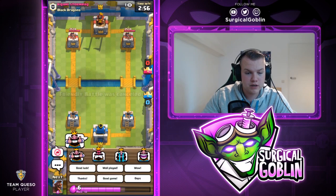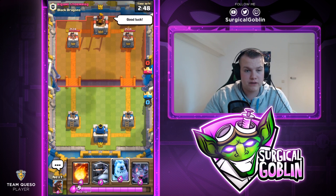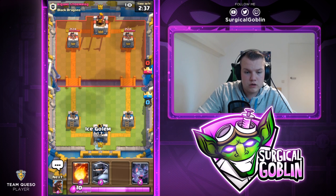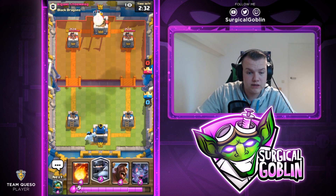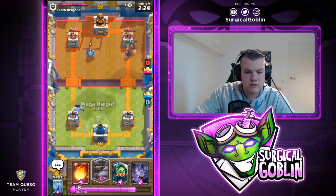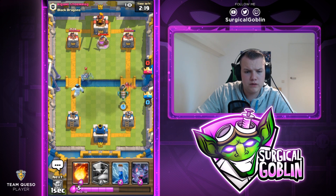With this starting hand I just want to wait — I don't want to commit too much elixir. Maybe he has Mega Knight or a pump. If he pumps, we can punish or Fireball. He doesn't drop anything early, so I go with Ice Golem in the back as a passive move. There's his Mega Minion — I drop a Hawk Rider on the right side. He has a Mini PEKKA, which tells me he might have Golem.